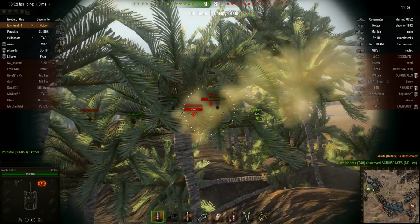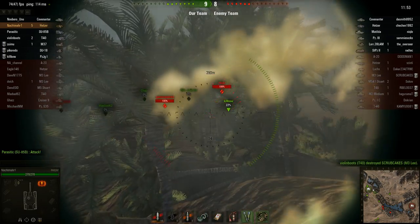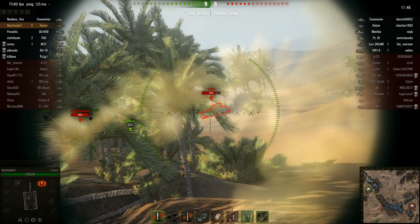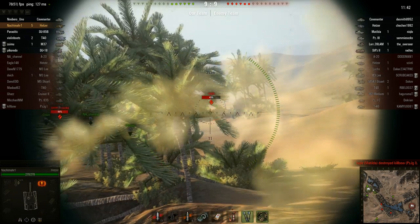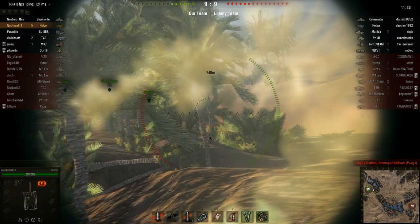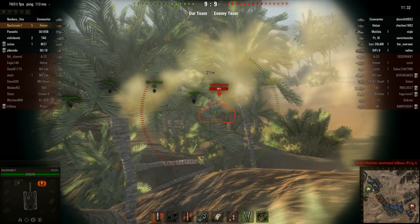I can get a bead on that Matilda. I just need a lead. Tracked him too. Let's go for the engine and try to set him on fire — I always try to set him on fire, I'm kind of greedy like that. His tracks are back up and he's disappeared, of course after I take the shot.